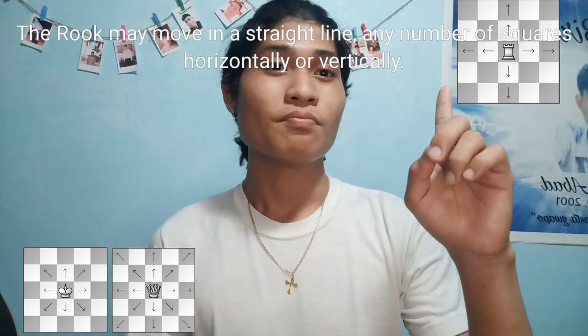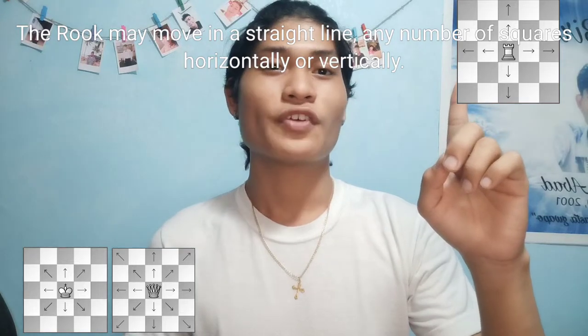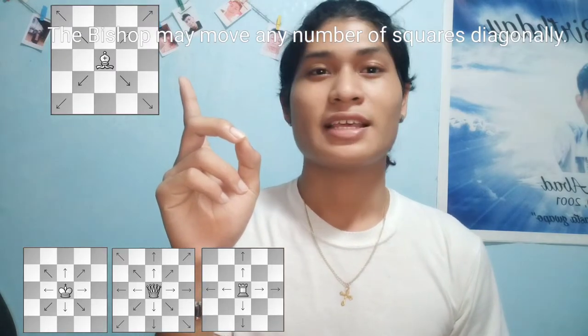The rook may move in a straight line, any number of squares horizontally or vertically. The bishop may move any number of squares diagonally.